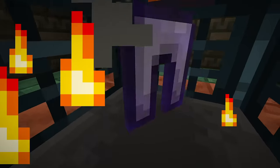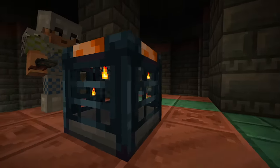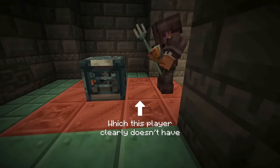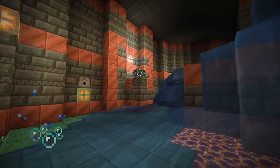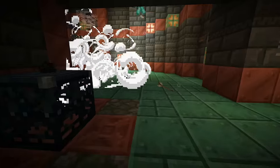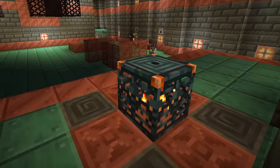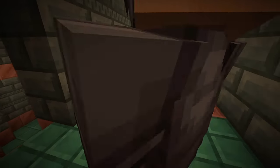Vaults are a source of loot, just like chests that you can find in other structures. However, the big difference between a chest and a vault is that a vault requires a key. So you've got to find, for example in the trial chambers, a trial key. The trial key is an item that you can find in the trial chamber structure, and they will actually eject out from trial spawners that you defeat. And this will help you unlock the vault.